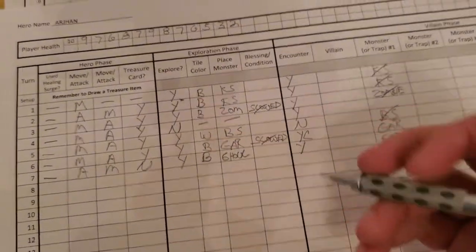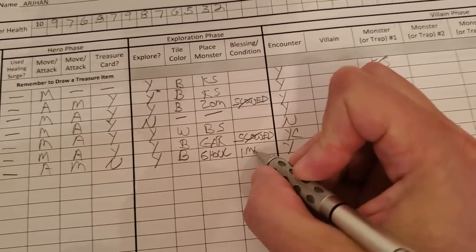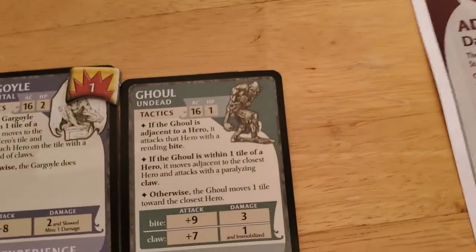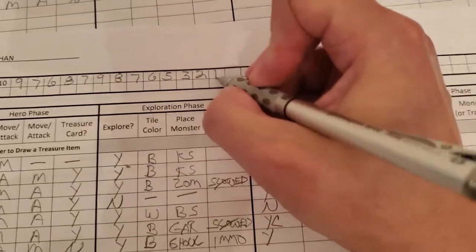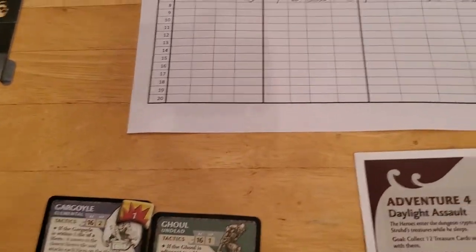Let's update: Arjun is now immobilized and he takes one damage, bringing him down to one. So he is on death's door. That will be the end of Arjun's turn number seven.